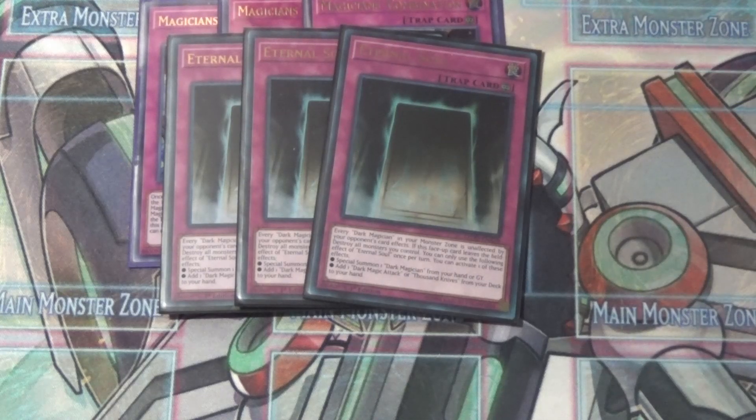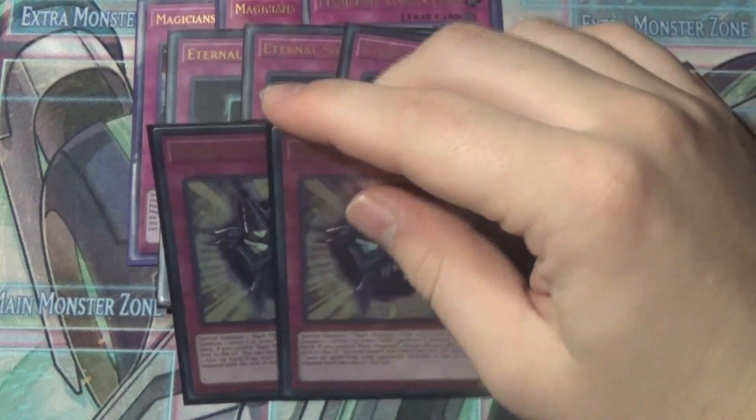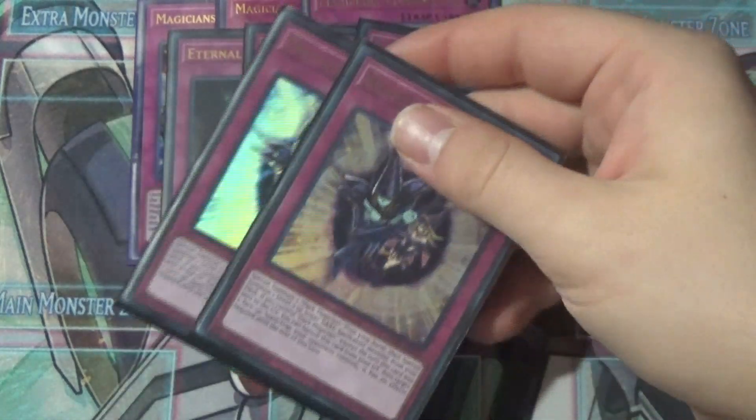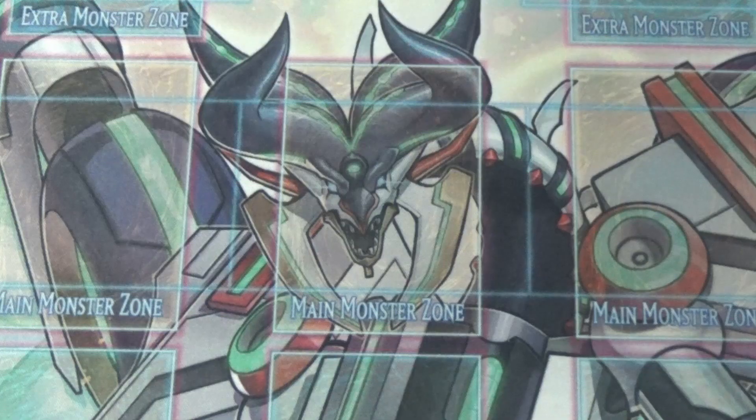Eternal Soul is basically the Monster Reborn of the deck — very nice. For the last trap I'm playing two Magician's Navigation, another very standard card. Some people play three, and you could especially now that we're playing Dark Magician Girls, but I think two is still correct. That's it for the traps.